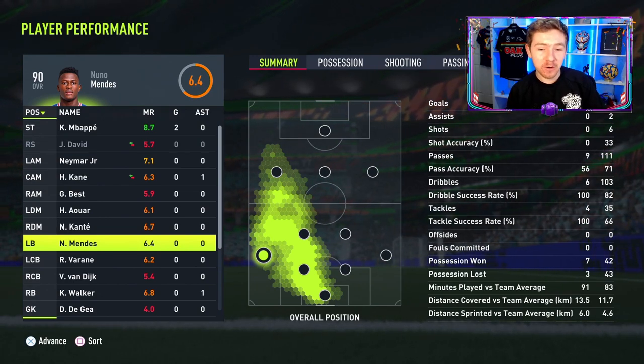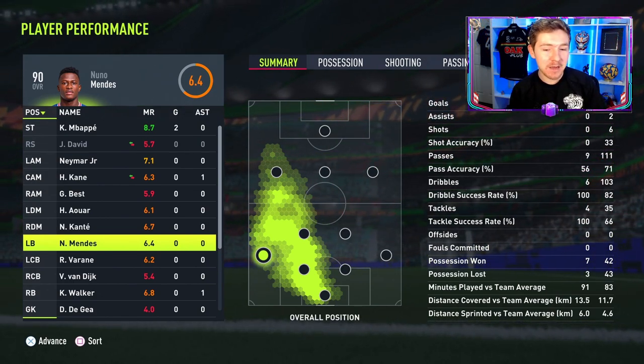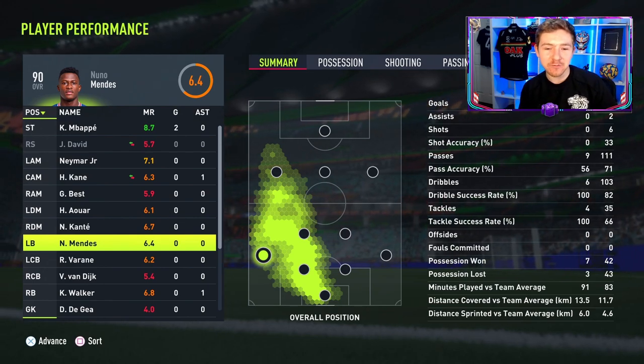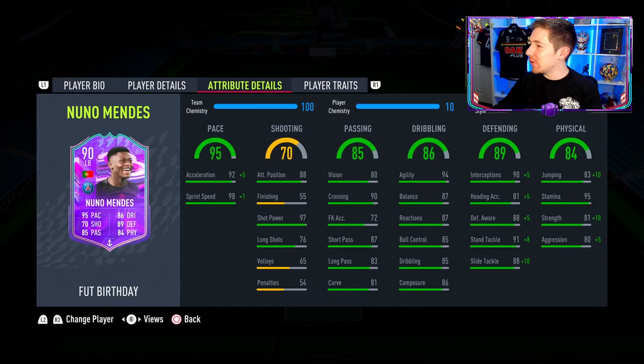What did we make of Nuno Mendes's performance? Pretty good, to be fair. He was really solid for the most part and just did his job — not at fault for any of the goals, and he had a 100% tackle success rate. So, overall thoughts on this item: it's a really really good left back card. Premium. You're not going to get much better all year long. There's nothing wrong with this card. He has very good pace, good physicals, and defensively he's very very good. When going forward, he feels nice on the ball and has a really good passing game. Even when Team of the Season comes around, you're not going to get a much better card than this.